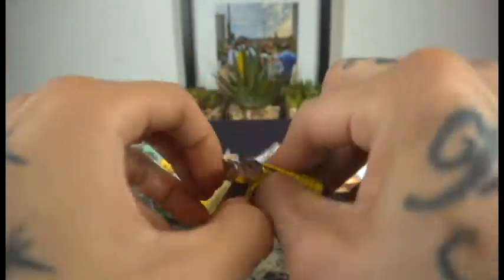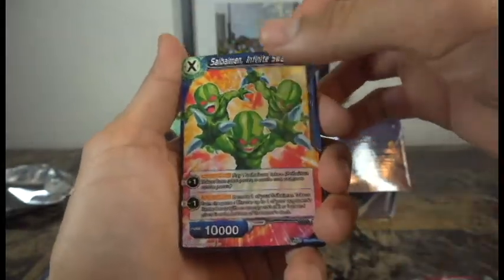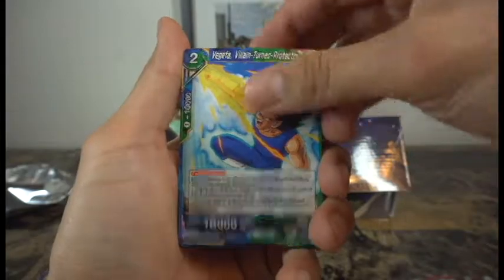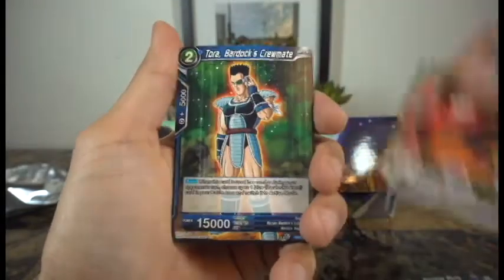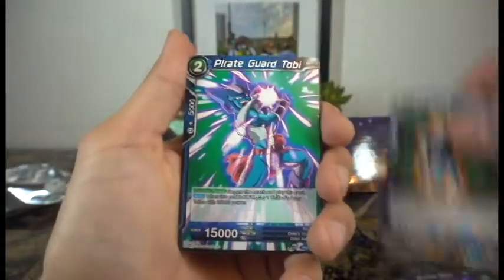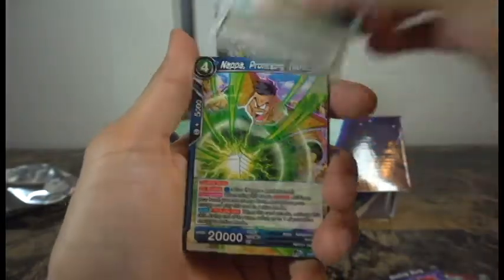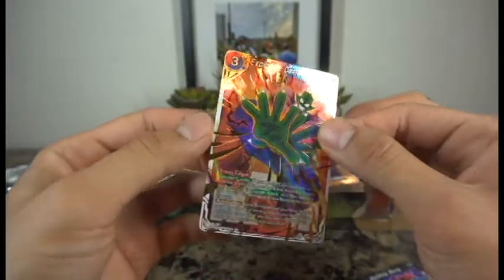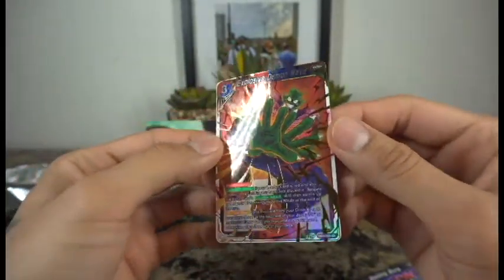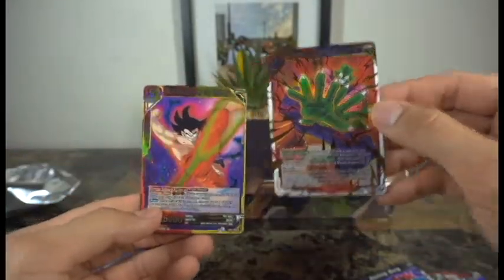Let's continue with the second Unison Warrior Series Giant Force pack. Oh, look at the first Chi-Chi card we pull here! Cyber Man, Vegeta, Master Shen, Yajirobe — that's the second time we see Yajirobe — Torah, and Pirate Guard. Another minion, Sealed Music Box, another Nappa, and bam — take a look at that: Explosive Demon Wave, and this is King Piccolo. Actually these two cards go together!